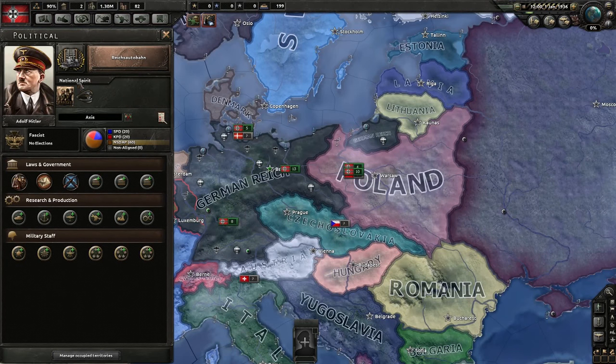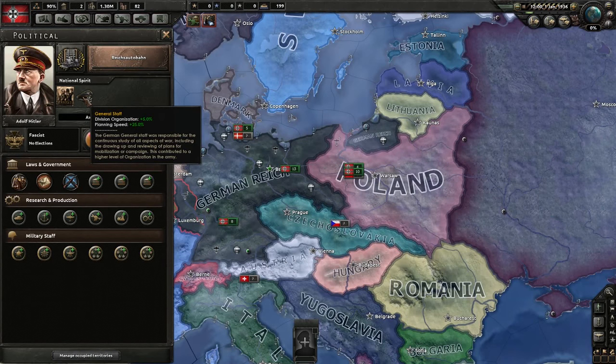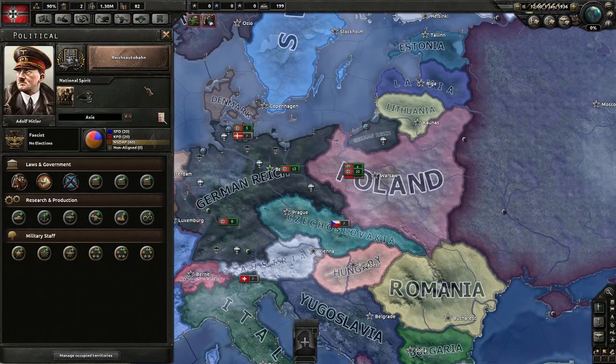We also currently have two national spirits: Bitter Loser, which makes it harder for us to drift away from our fascist ideology, and General Staff, which gives better organization to our divisions and helps us plan wars faster. Our current ruling party is fascist, although there is support in our country for democracy and communism if we decide we want to go that way and switch over.